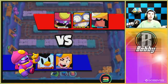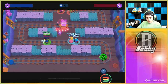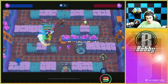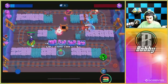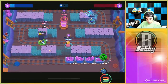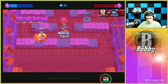Here we go into our next game — we're going up against Gene, Carl, and Bow, so definitely a much harder comp for Mortis. We're definitely going to avoid picking up gems because we want to be aggro. It looks like we're probably going to go down — but we're able to stay alive, which is pretty surprising, and we didn't use any gadgets.